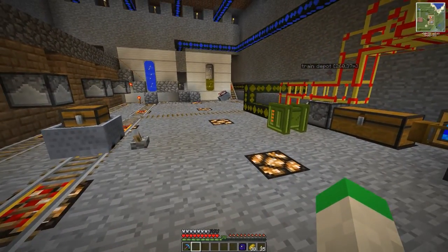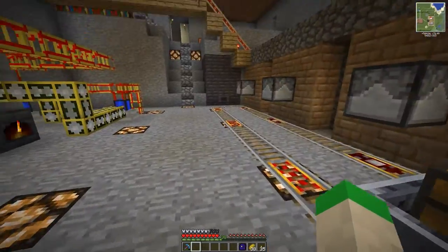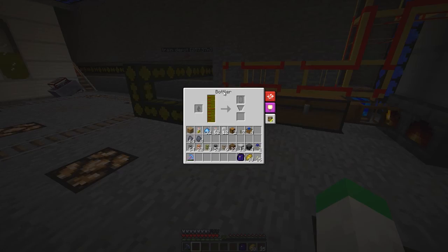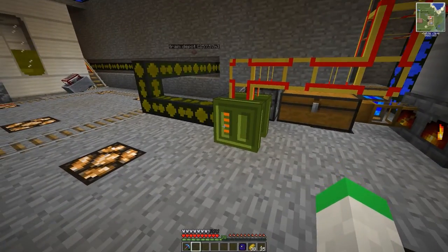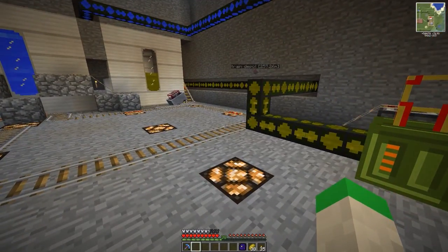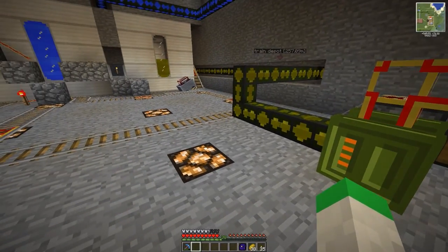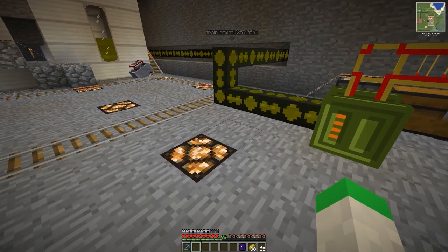So with that said, we have a quick little addition here to the basement dwellings of our main building. This is called the Bottler. The Bottler is very useful for our current project. We're making farms and we're going to be using cart systems to transport items to and from those farms.